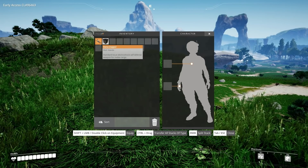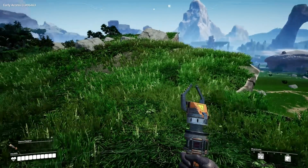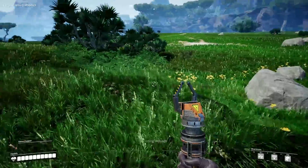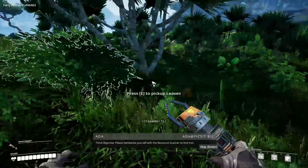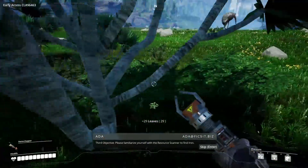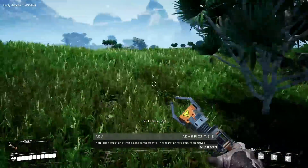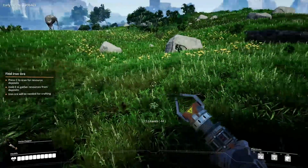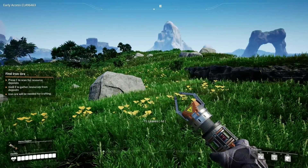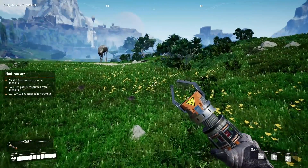Xenozapper - standard issue electroshock self-defense weapon for melee range. It's an insect taser. Third objective: please familiarise yourself with the resource scanner to find iron. The acquisition of iron is considered essential in preparation for all future objectives. I'm using a new keyboard and it's considerably more sensitive than I'm used to, so if I make weird movements, that's why.